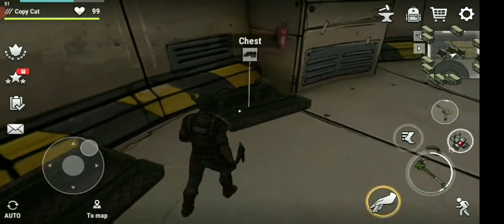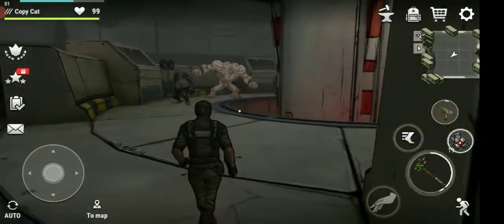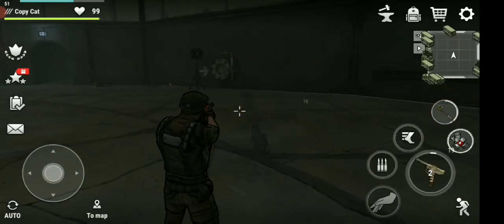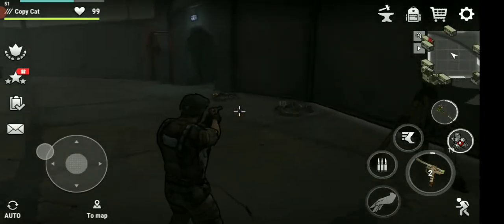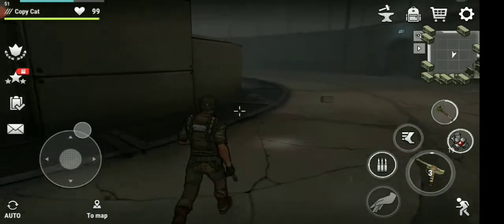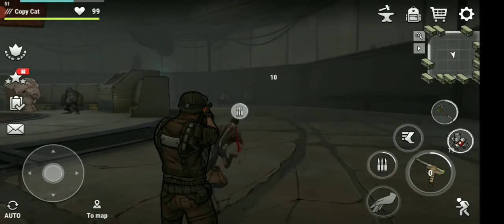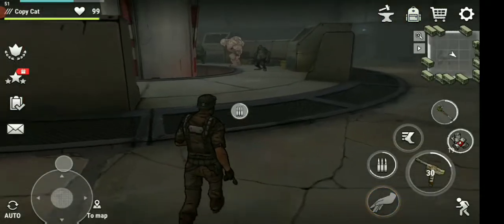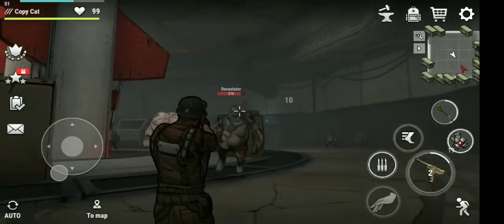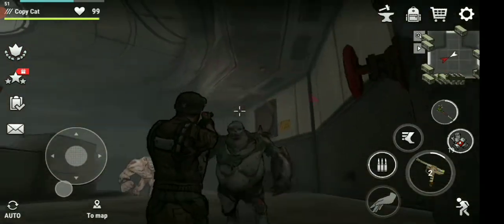We've got some shoes here — let's take them all and they'll automatically equip, which is handy. Now the main goal is to take out these two enemies. We're going to go around this area and kill these first. The worst part about encounters like this is these guys don't get stuck as easily, plus they regenerate health and I hate that.